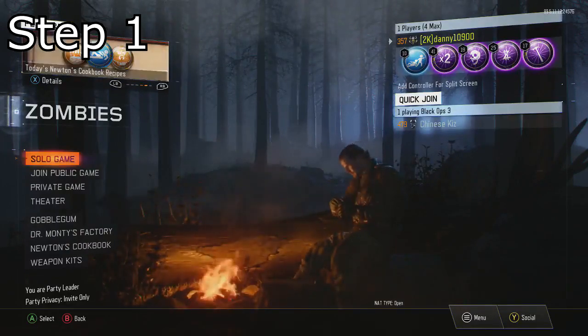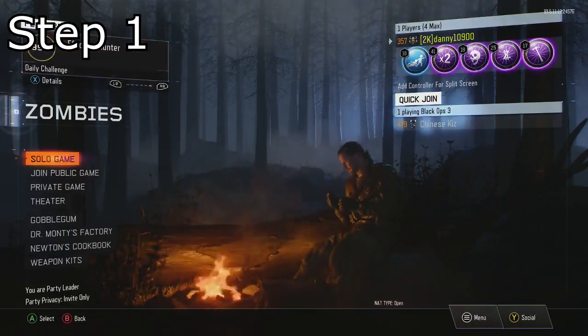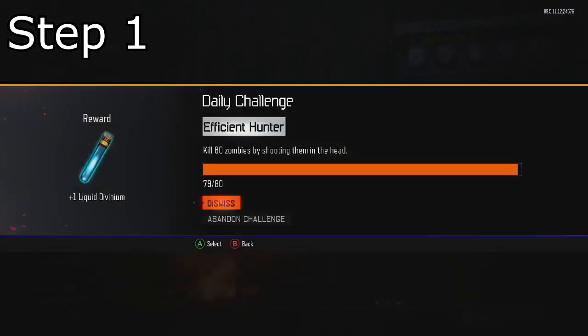The second requirement is you need a challenge that involves getting a certain number of kills to earn a Liquid Divinium. The most common challenges are getting kills with Pack-a-Punch starting pistols, Pack-a-Punch shotguns, Pack-a-Punch submachine guns, and Pack-a-Punch LMGs — mostly those types of challenges. For example, one I see quite a lot is rebuilding five sets of barriers in 45 seconds to get a Liquid — that does not work. It has to be a kill-based challenge. Let's jump straight into what to do with the challenge.